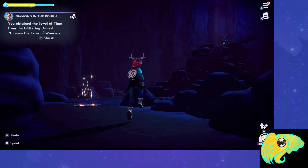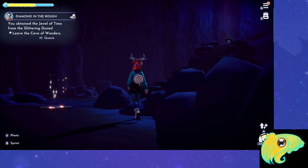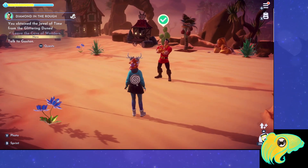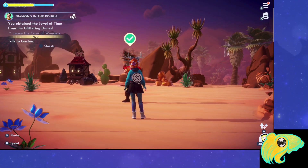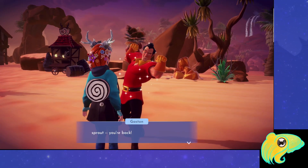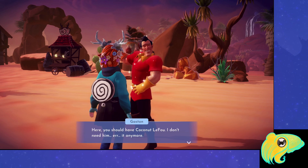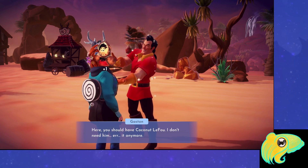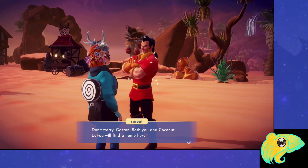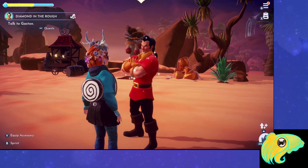From here, you can either take the fast travel point to exit the Cave of Wonders, or walk all the way back through it. Once you exit the Cave of Wonders, talk to Gaston again. He rewards you with the LeFou Coconut Bust — that little LeFou you fished up in the desert, that's yours now. And the Diamond in the Rough quest is complete.